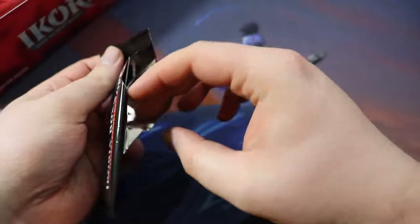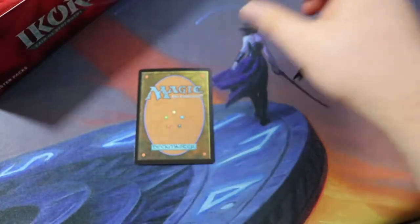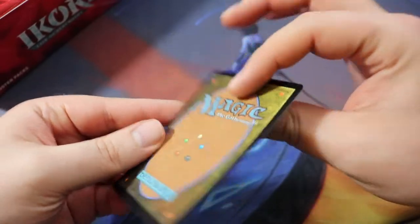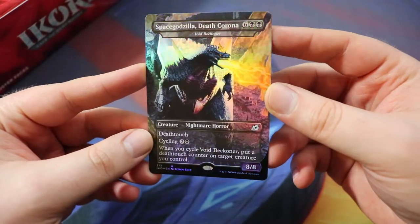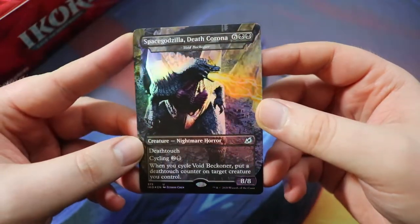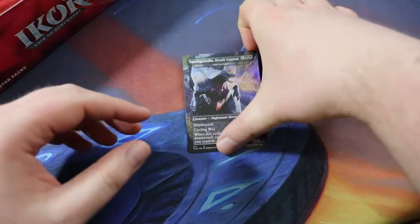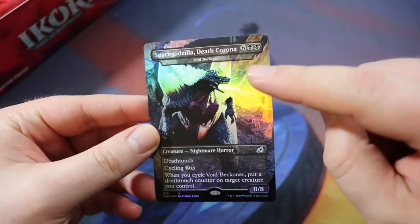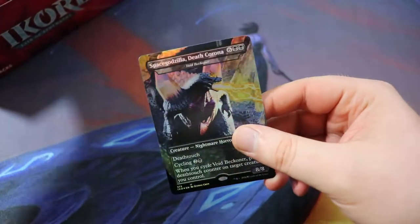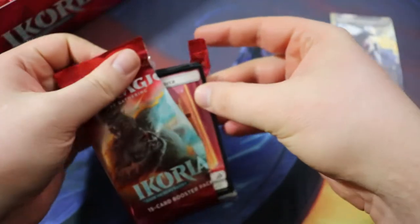We have a full extended art, foil, Godzilla-themed box topper: Space Godzilla, Death — the COVID-19 card. I think this is a pretty good one, meaning it's worth some money right now, because all future versions of this card are going to have the 'Corona' part changed. Very interesting. I'm probably going to be looking to sell this because I'm not really sure if I want to keep it for collecting purposes — just a weird card.